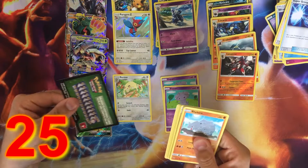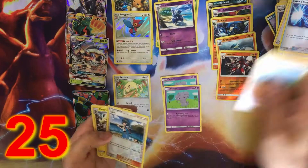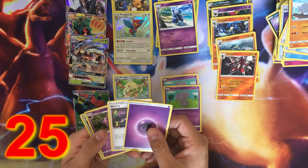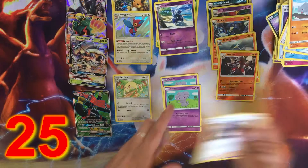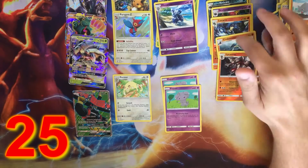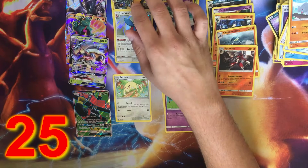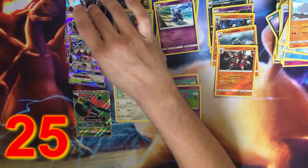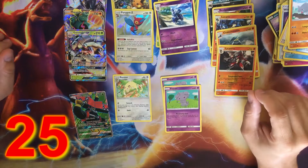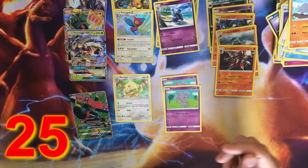Last pack for this side of the box — green code. We got an Alolan Raticate reverse and Electivire reverse. Ooh, we got another Guzma — sweet. So just with this half of the box, we got 25 points! Woo, in just this half of the box. And two Espurrs and a Persian.